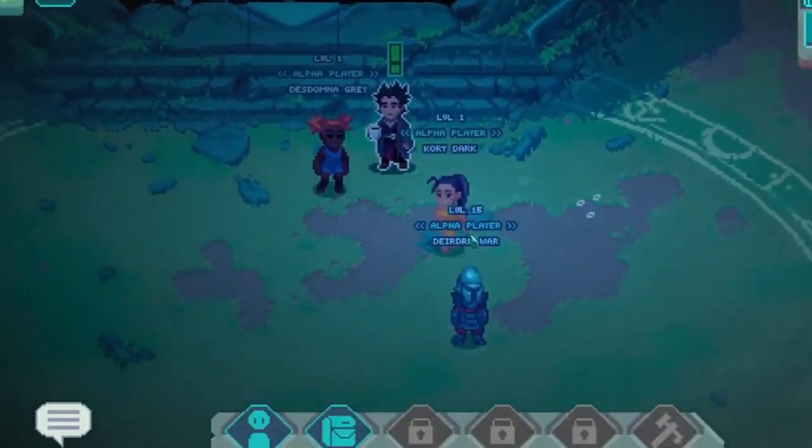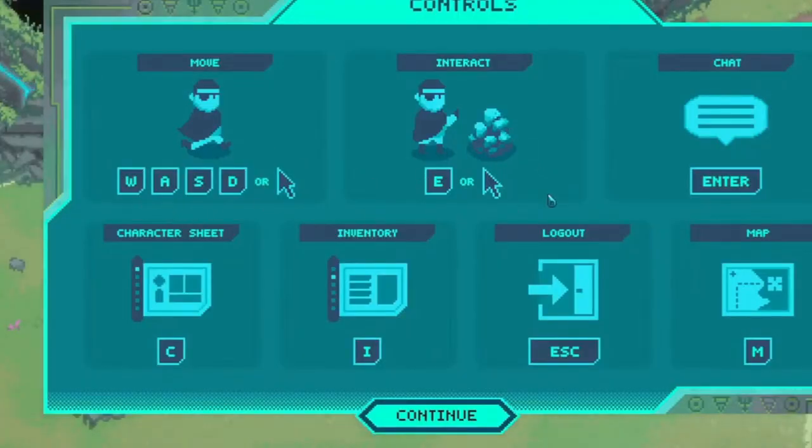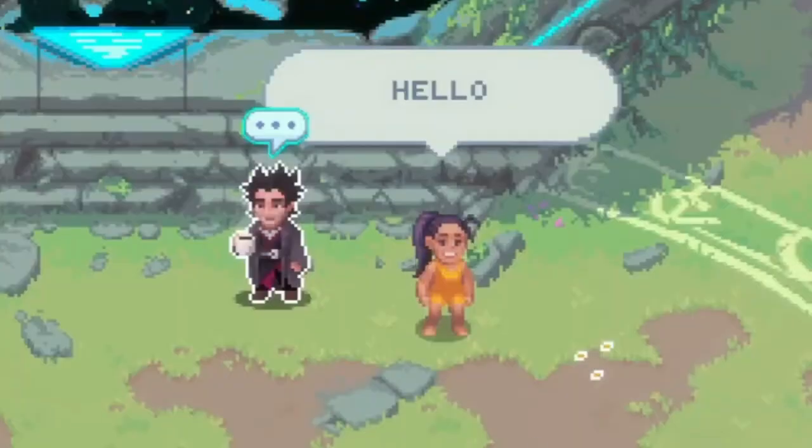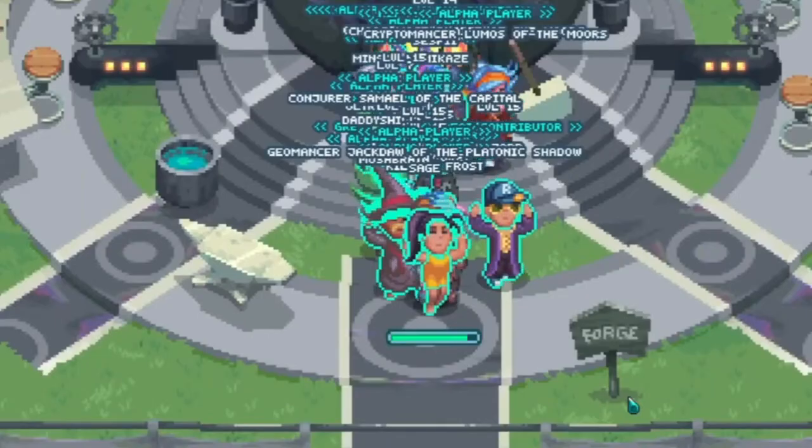It is nighttime in the game, but it's almost midday where I am. You can either move by clicking or with WASD, and these are the different ways to talk. The forges are here — we're forging, forging, and forging harder.